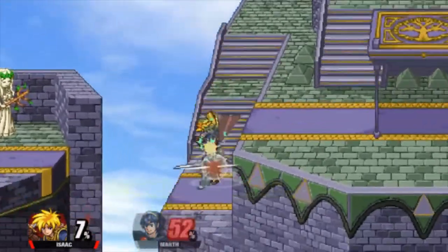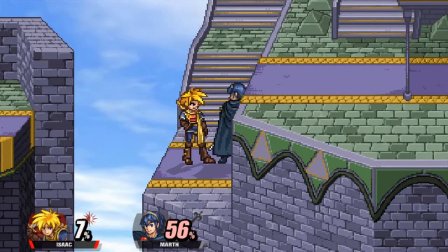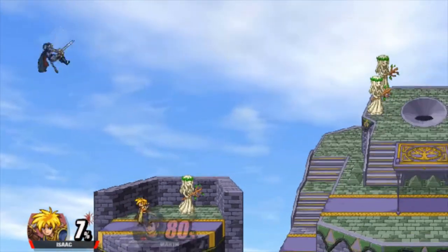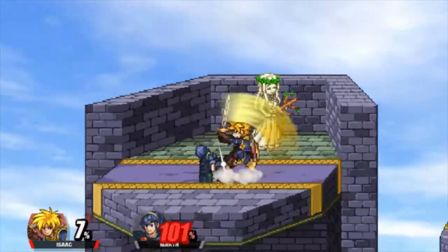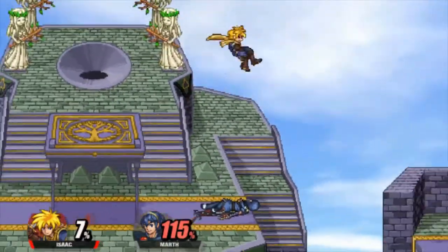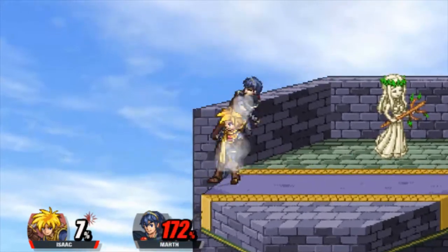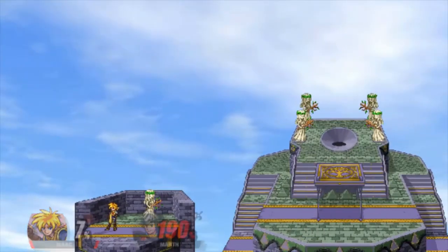Down air is where we really want to talk about because this is a great spiking move. For most sword characters their down air is usually just a slash down, except for Isaac — instead he has this curvy down air where it's just like a spin of his legs. It's honestly a really cool move and it's strong too, though it's got a small hitbox — that's its only downside. I'd say it's pretty good aside from that. You can sort of use it as a little bit of a jab lock with a couple of the hits.